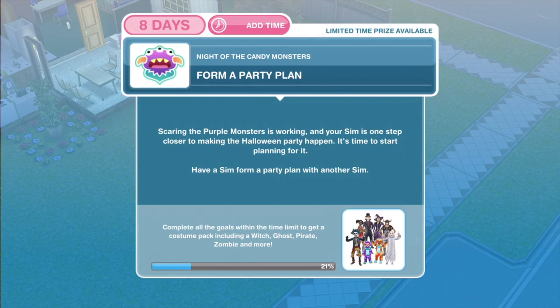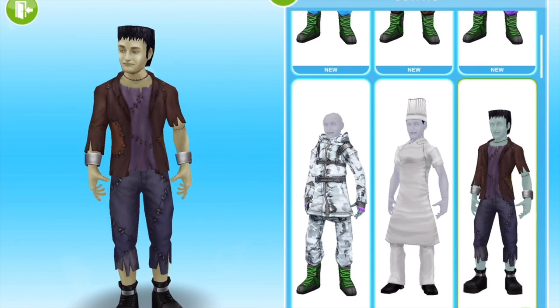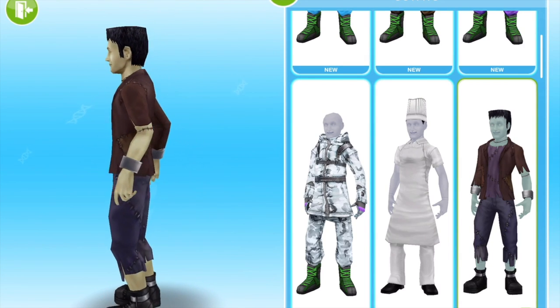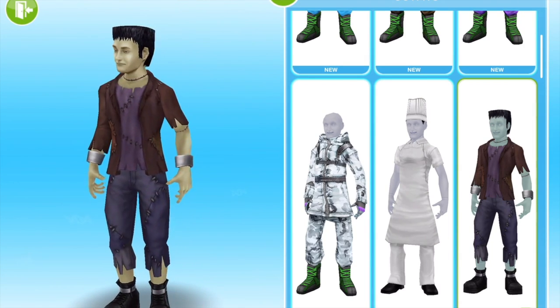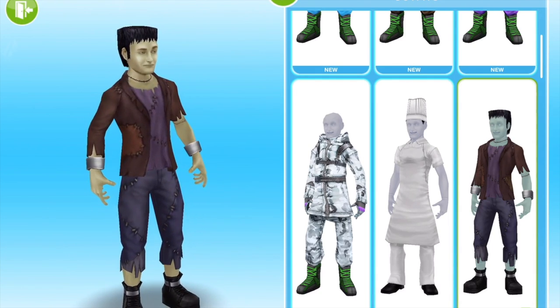Let's take a little look at the prizes for this part of the quest. For the male sim, the prize we get is this kind of Frankenstein costume, which I really love. I really do like this outfit — let's put him in that.